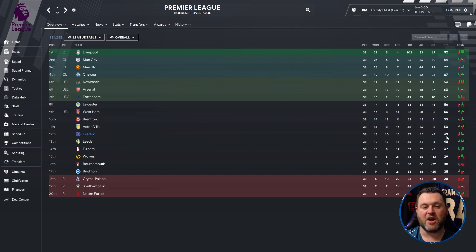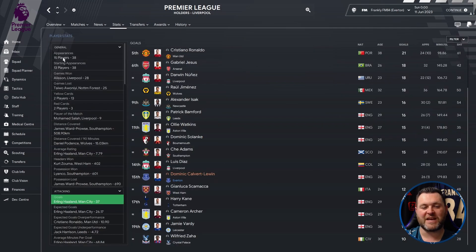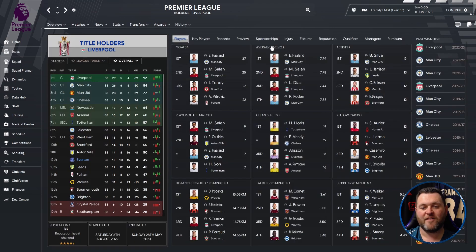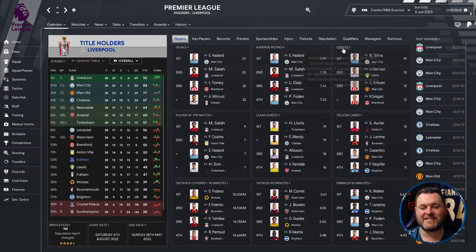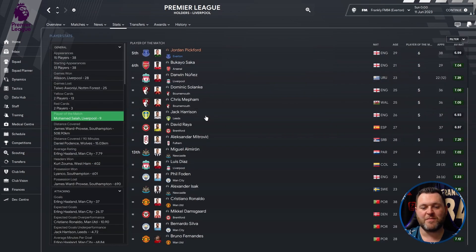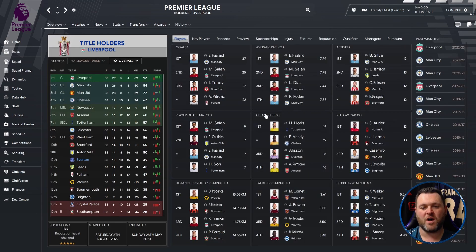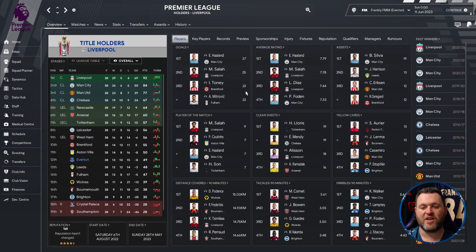They finished 11 points behind Arsenal who finished 6th and qualified for the Europa League. On the profile page they don't feature in many stats categories, but Calvert-Lewin was tied 15th with 12 goals in the league. They didn't have a player in the top 20 for average ratings or assists. Jordan Pickford finished 5th for Player of the Match awards, meaning he was obviously put to work. For clean sheets he also finished joint 5th with 13.